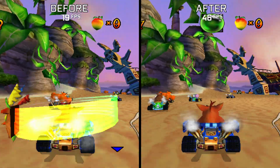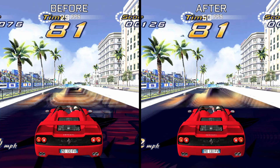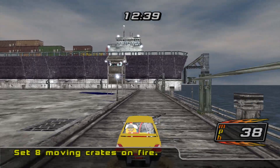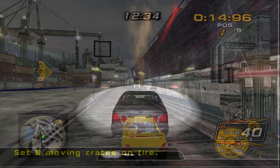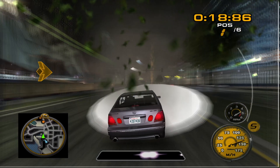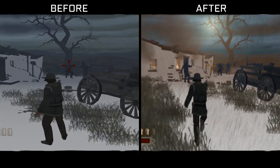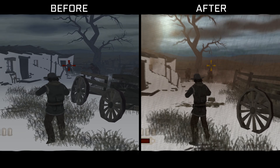Another update which reduced the amount of work done per draw drastically improved performance in NASCAR Heat as well as in several other games including Crash Nitro Kart and Outrun 2. Removing some hacks which can skip guest resource removal also fixed a crash during races in Outrun 2, as well as a crash in Monster Garage and potentially other games. A fix for titles which attempt to pass a surface object to SetTexture has allowed Midnight Club 3 to render graphics in-game, while also fixing the rain in Grand Theft Auto 3.